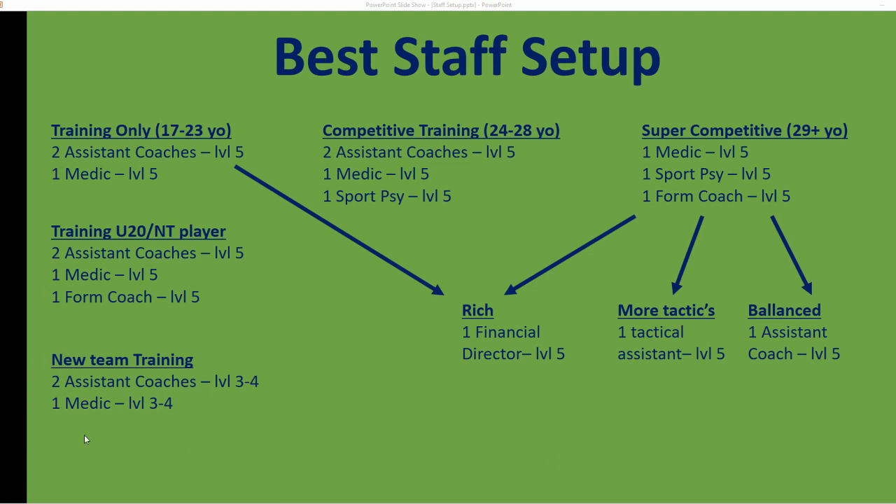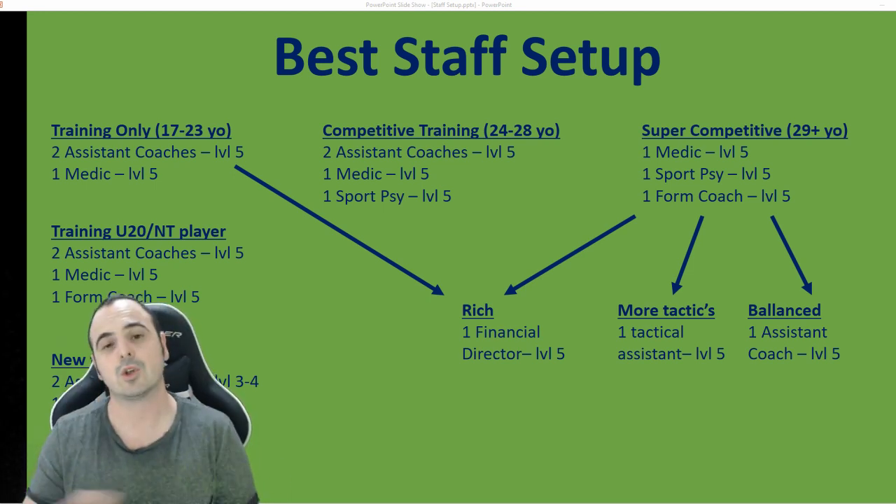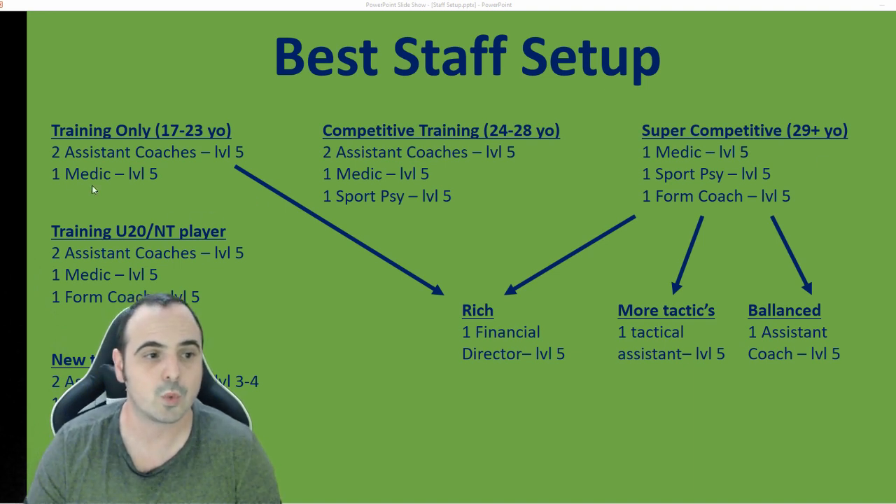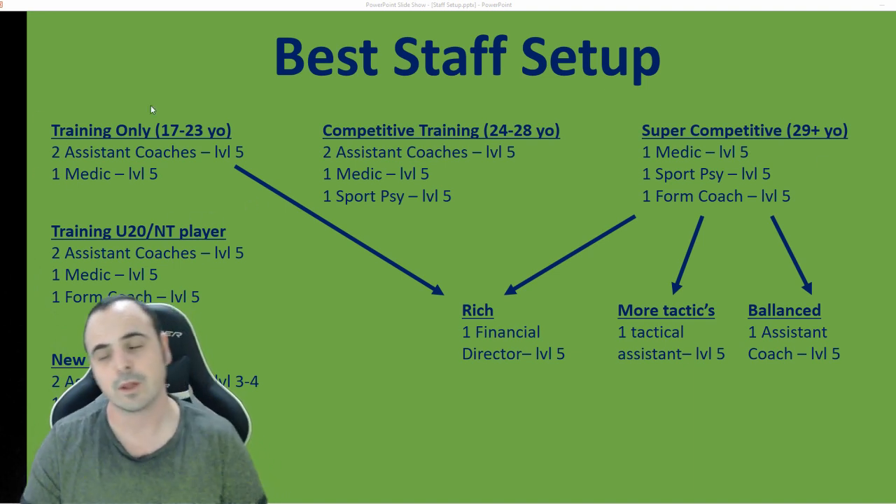For new teams, you still want to focus on training but may not have as much money as a veteran team, so you can't afford level-5 staff. Just use level-3 or level-4 staff members — again, two coach assistants and one medic.